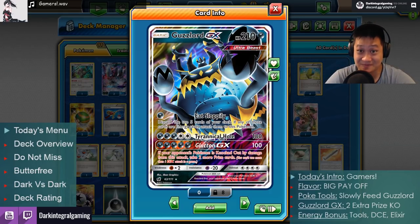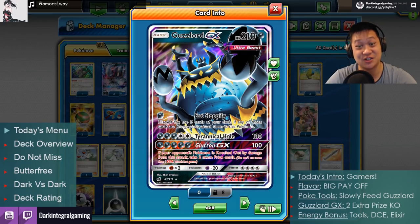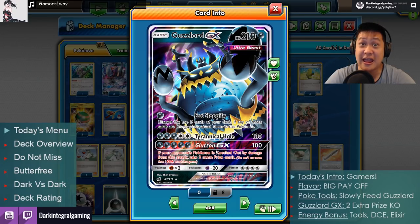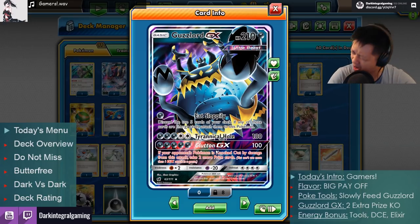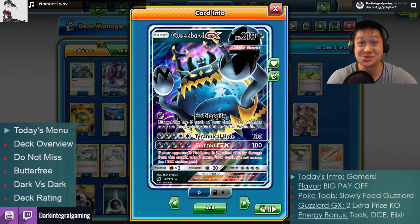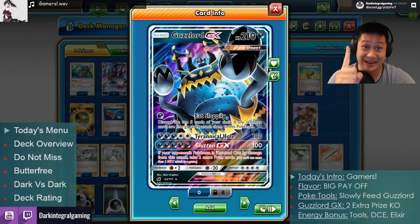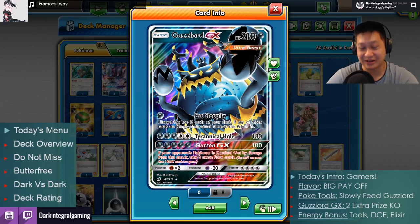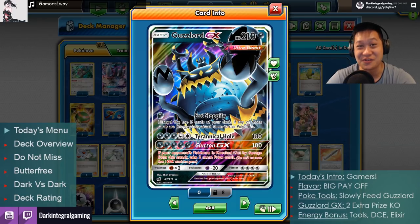You might already know about this card. Check out his hit points, check out this energy cost, check out the damage, and what Glutton GX does. It is an amazing card. It is one of the most fun cards in all of Pokemon. This was fun, this is cool, you should definitely try this out once. It is amazing. But how do you do it? How do you get a 5 energy attacker going? I'll show you how.